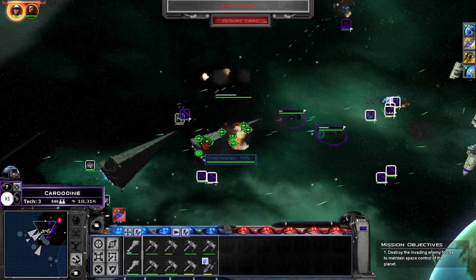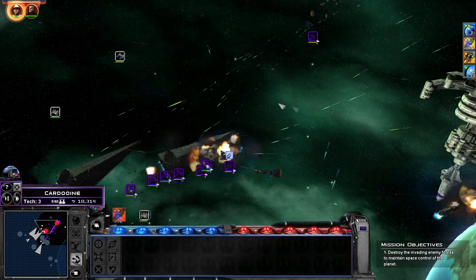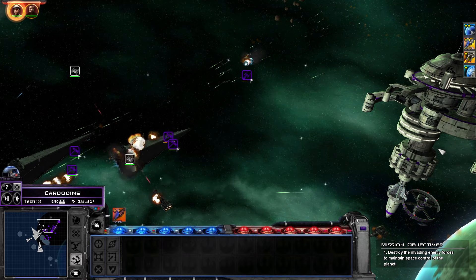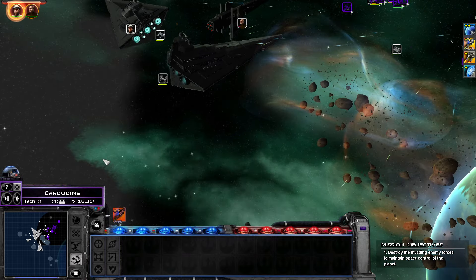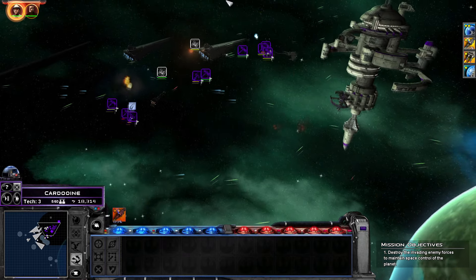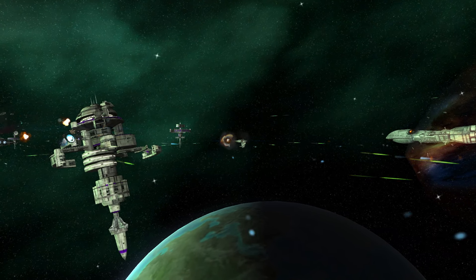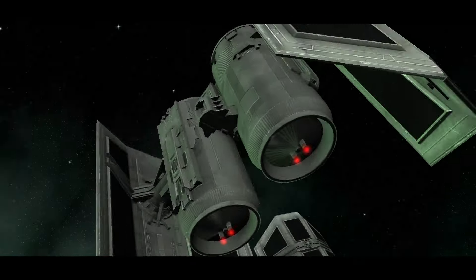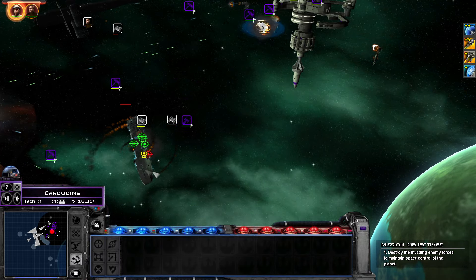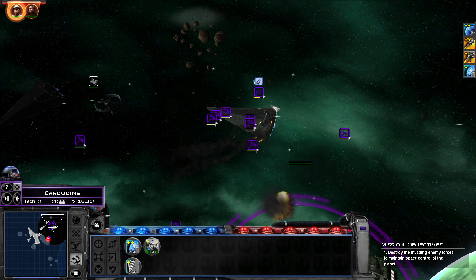I want to target the shield generator, not the lasers — remove the shield generator. Our lasers are gone. I don't even have a chance, even with the ion cannon, there's not much I could have done with a Pieta Tector. There was no hope for this battle. No hope at all. At this rate, every world is vulnerable like that. I know they also have AT-ATs on the surface.